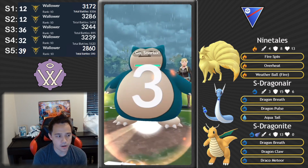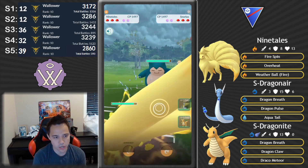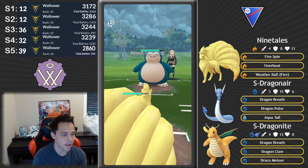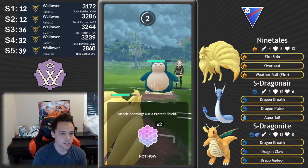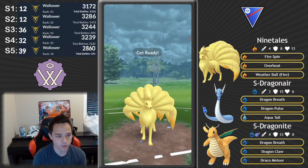That was Ninetales, Shadow Victreebel, and Shadow Dragonite. The reason I used Shadow Victreebel was because I didn't have the Shadow Dragonair in the first place — I didn't have the dust for it. Now I have the dust and I am ready to go. This team is a ton of fun and checks all the boxes you want on a Pokémon GO team.